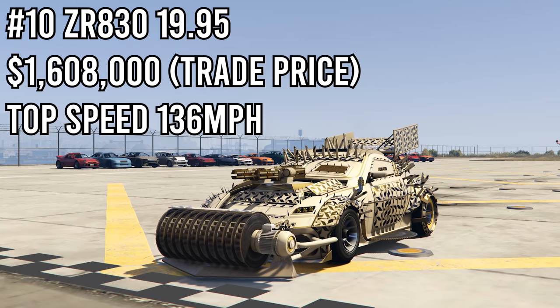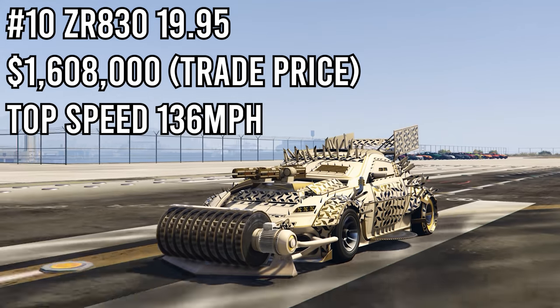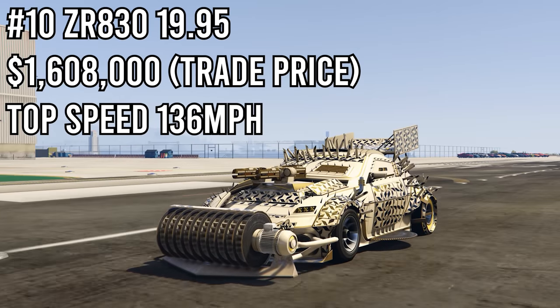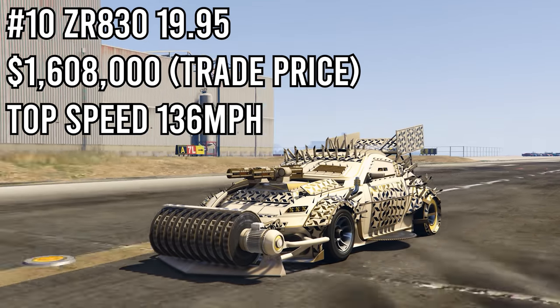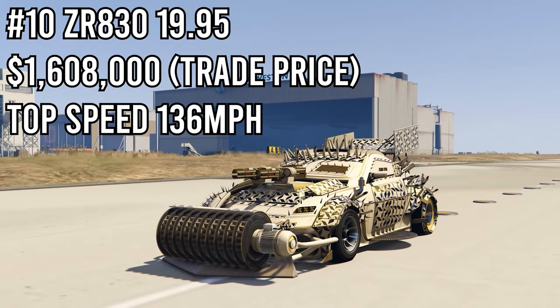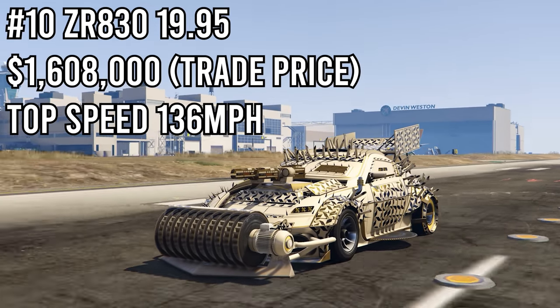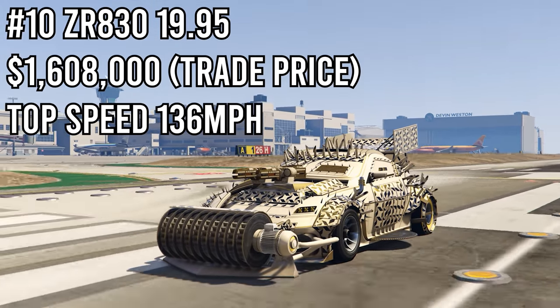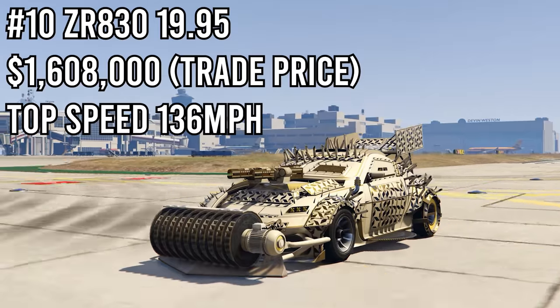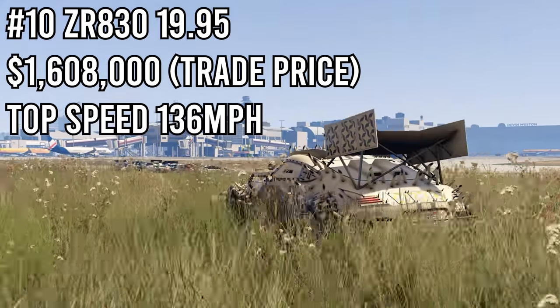In 10th place we have the ZR380. It's an amazing arena war vehicle — it has NOS and it's also pretty fast. I got a time of 19.95 seconds down this drag strip, set up the same way you would use it in online: same start point, same finish point. So if you do a drag race with the ZR380 you will get a time of 19.95 seconds. It's a pretty great car, finishing 10th overall out of all the sports cars in GTA 5.